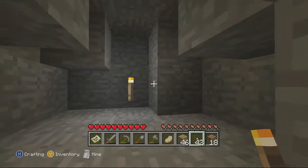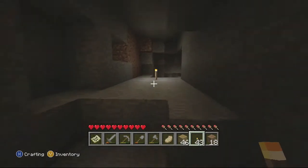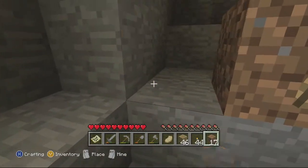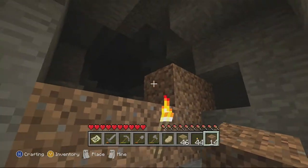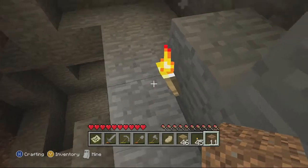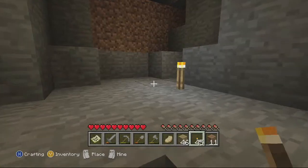And it turns out there's nothing in here. So we're going to break all our torches so we can use them again. And we're going to block this back off from here, so no mobs spawn in there. Actually, I'm not sure about blocking that off — I think they could still spawn. But we'll just leave a torch there in case.